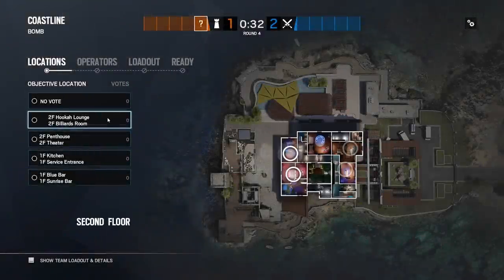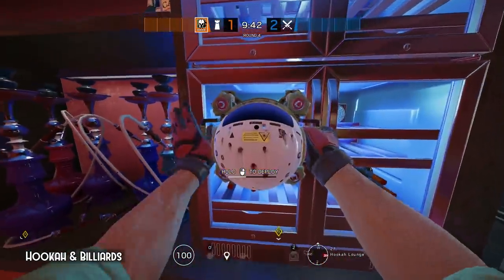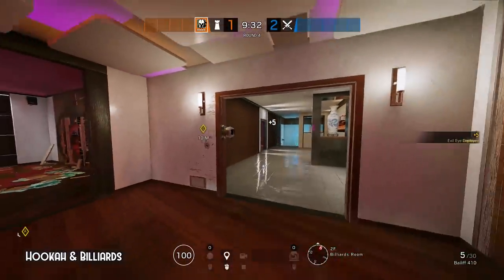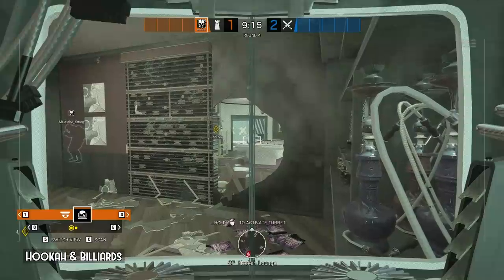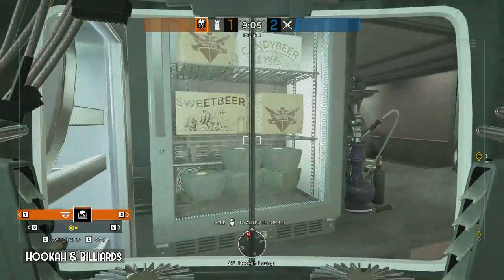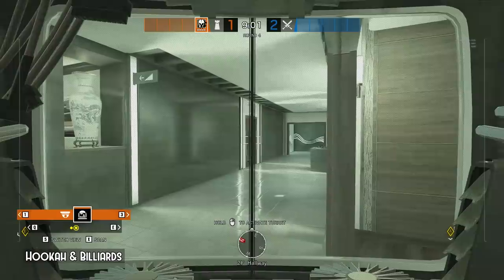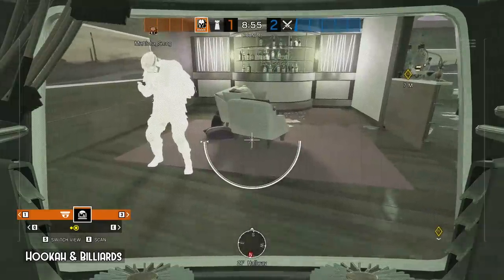Coastline Hookah and Billiards camp setup. The first camp goes to Hookah and the second one on the Billiards doorway. Through the standard rotation hole you can see Aquarium and Billiards site. Common plant spot behind the barb — although you cannot see, you will be hearing anyone entering Hookah. Second camp has sight towards Cool Vibes, VIP, VIP Hall and Billiards. You can protect the camp with Jaeger ADS or Valmai magnets.